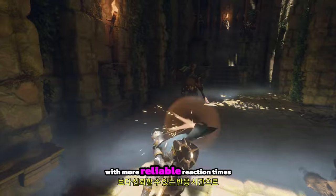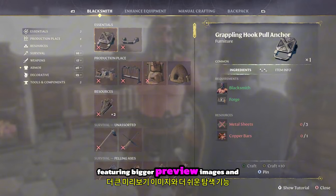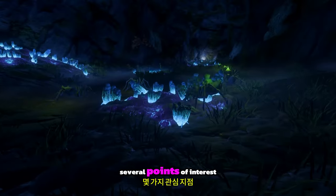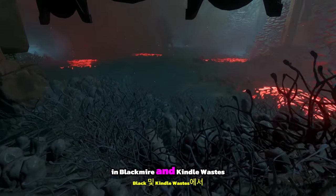We've included several quality of life updates to enhance your gameplay experience: improvements to blocking and parrying with more reliable reaction times and better transitions between weapons, and a reworked crafting menu featuring bigger preview images and easier navigation. Several points of interest throughout the world have also been reworked or improved, and we've added a few new locations in Blackmire and Kindle Wastes.